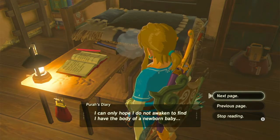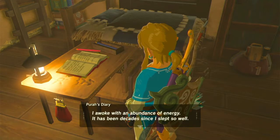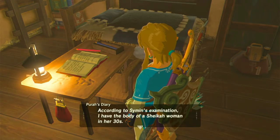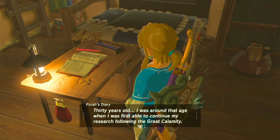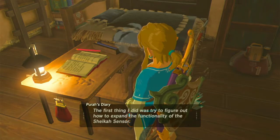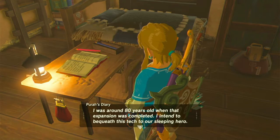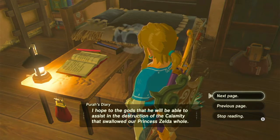Anti-aging experimental trial day three. I awoke with an abundance of energy — it has been decades since I slept so well. Upon waking, I immediately checked the mirror, only to be greeted by a youthful version of myself. According to Simon's examination, I have the body of a Sheikah woman in her 30s. I was around that age when I was first able to continue my research following the Great Calamity. The first thing I did was try to figure out how to expand the functionality of the Sheikah sensor. I was around 80 years old when that expansion was completed. I intend to bequeath this tech to our sleeping hero. I hope to the gods that he will be able to assist in the destruction of the Calamity that swallowed our Princess Zelda whole.